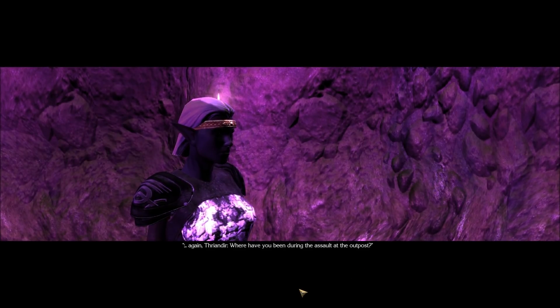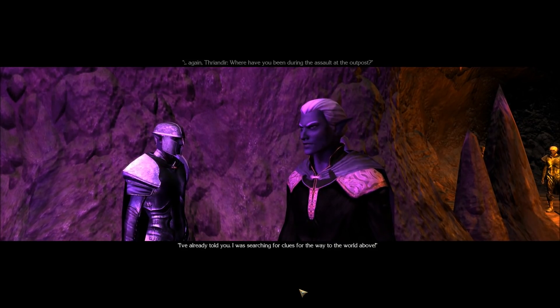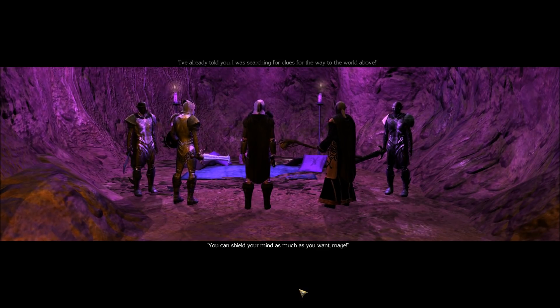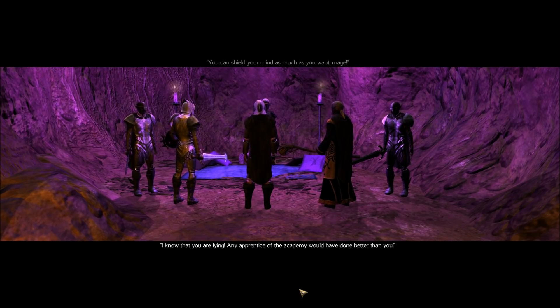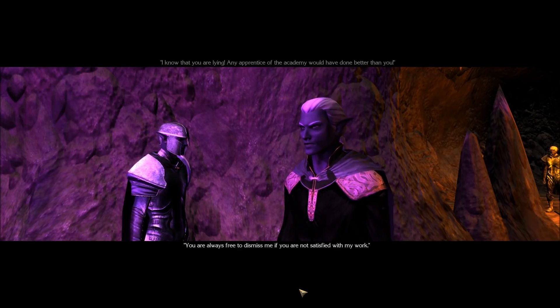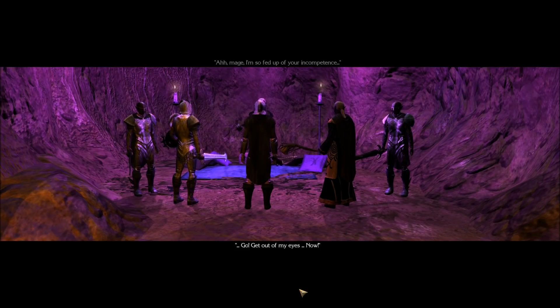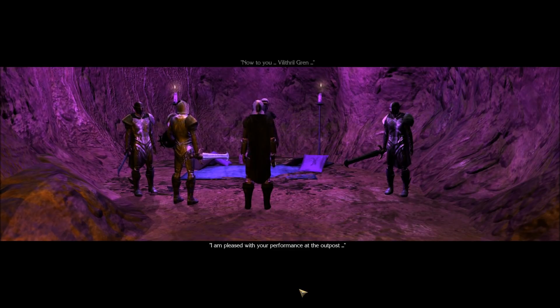Three Rindir: 'Where have you been during the assault at the outpost?' 'I've already told you — I was searching for clues for the way to the world above.' 'You can shield your mind as much as you want, mage. I know that you are lying. Any apprentice of the academy would have done better than you.' 'You are always free to dismiss me if you are not satisfied with my work.' 'I'm so fed up with your incompetence. Go! Get out of my eyes. Now!' Mages. Males.